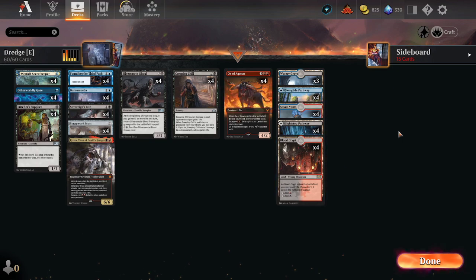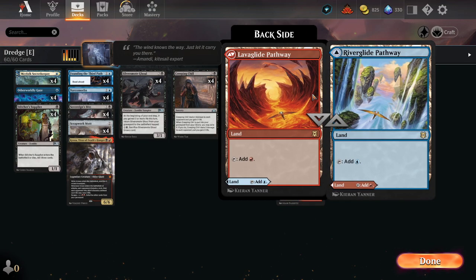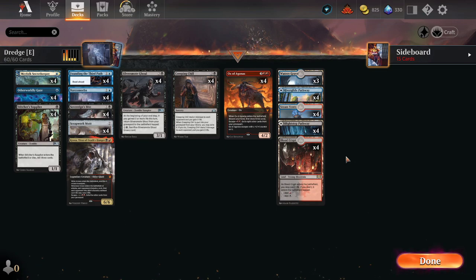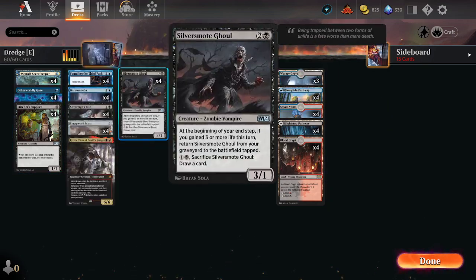The mana base is fairly straightforward: four Blood Crypts, four Steam Vents, three Watery Grave — simply because it doesn't make Fetid or Overgrown — and then four Abyss Pathway and four Abyss Pathway, rounding that out. 19 lands. The 41st card is Kroxa — kind of might as well play one, and you don't really need many lands to function well.